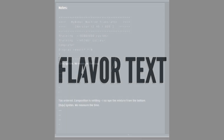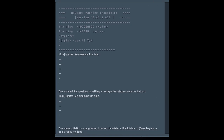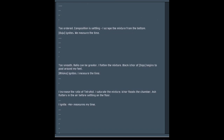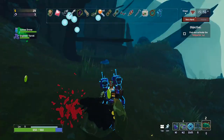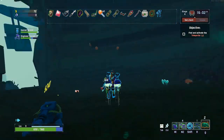Here's the flavor text: 'Gricks ignites — we measured the time. The order composition is set. I scrape the mixture from the bottom. Oju ignites — we measure the time. The smooth ratio can be greater. I flatten the mixture. Ecor of Oju begins to pool around my feet. Rishko ignites — I measure the time. I increase the ratio of tetrafoil. I saturate the mixture. Ecor floods the chamber. Ash flutters in the air before settling on the floor. I ignite. He measures my time.'